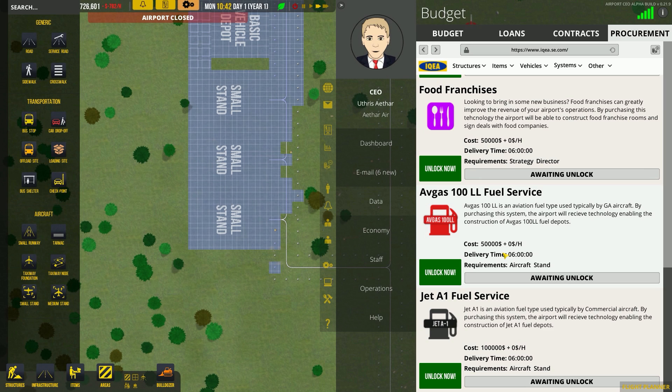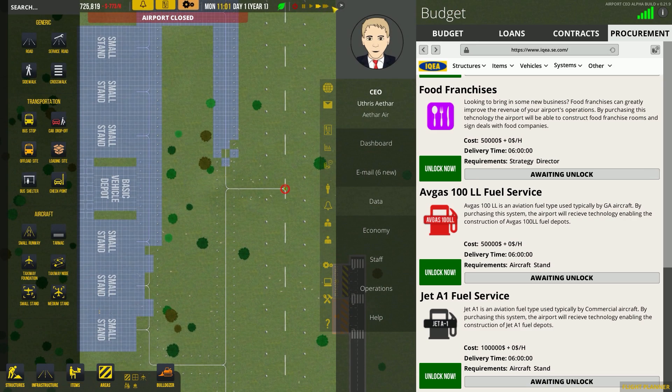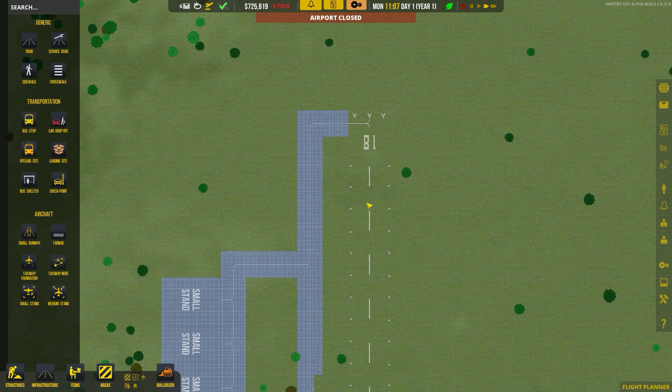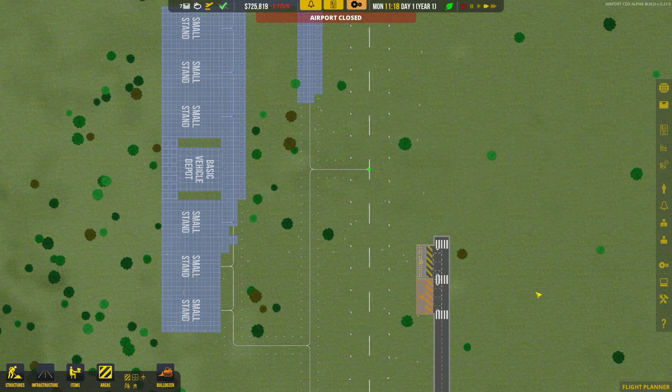You make more money by fueling planes and getting that turnaround quicker. Besides that, we should probably think about getting up a staff area soon, but we'll worry about that in a moment. You can see the runway is built — it's a grass runway, very basic. We're going to turn off commercial flights for now and go ahead and just open the runway.